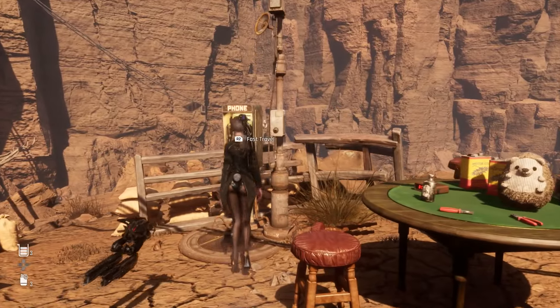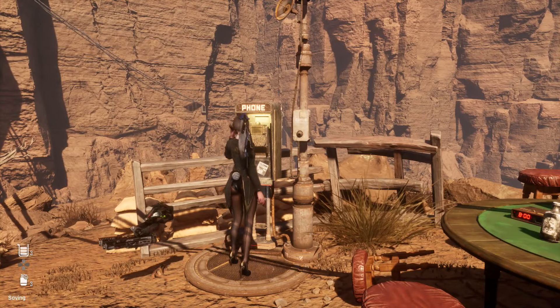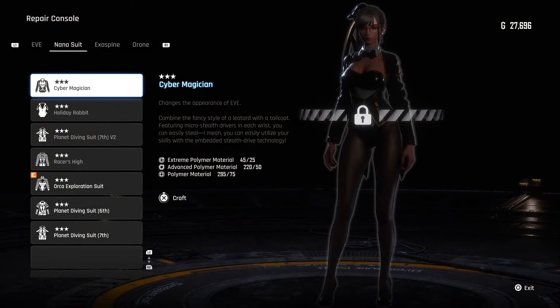So just shoot the white ones, and after you complete that the chest will be available to open. Once you do that you'll get the cosmetic unlock — the schematic for it. In Stellar Blade all the outfits you unlock you actually have to craft. Here are the materials required to unlock it once you get the schematic for the outfit.